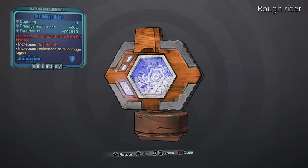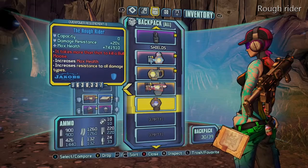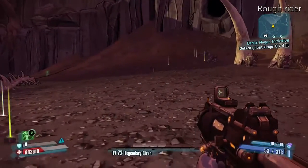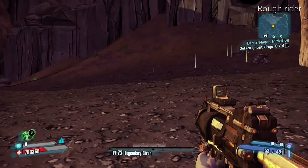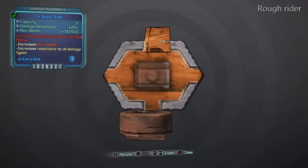Here's the Rough Rider. It matches all damage resistance. If you have a resistance relic already — so if you're using your Psycho and you have a resistance relic and you have this on — you're going to be okay because his damage is so ridiculously high anyway. This is the Rough Rider; it does take your shield all the way down. So if you do have a character like the Siren, Elate works pretty good.